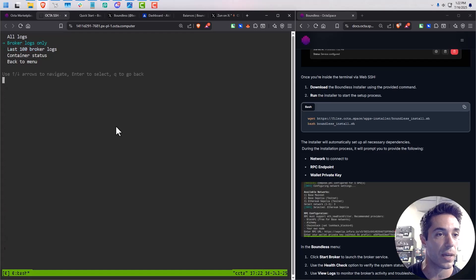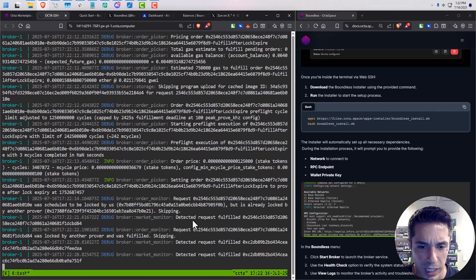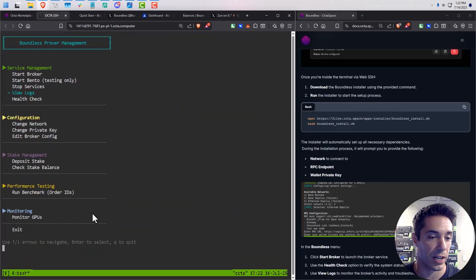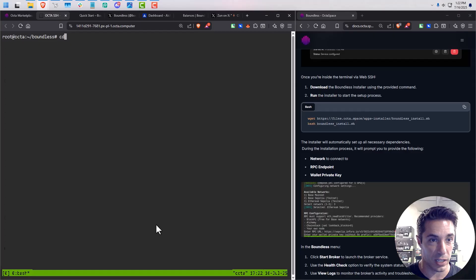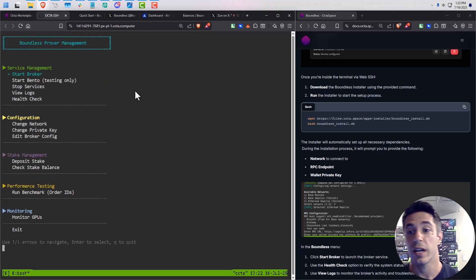If you're monitoring your broker in the logs and you close out and want to get back into the broker manager — we're still running, I don't think I've had anything fulfilled yet on this 4070 — you control-C out of here. If you accidentally exit the Boundless prover manager on your Octa server, you can just cd into root and then into the boundless directory, and run dot-slash prover.sh to get back into the manager.